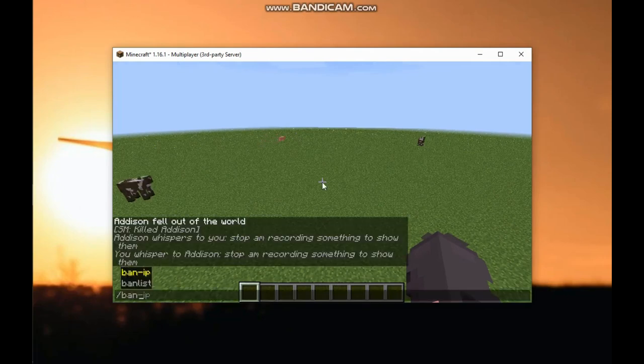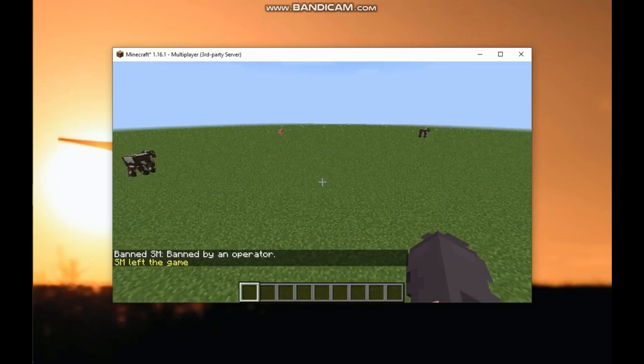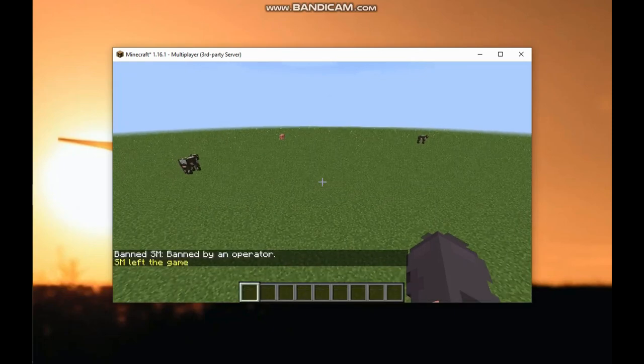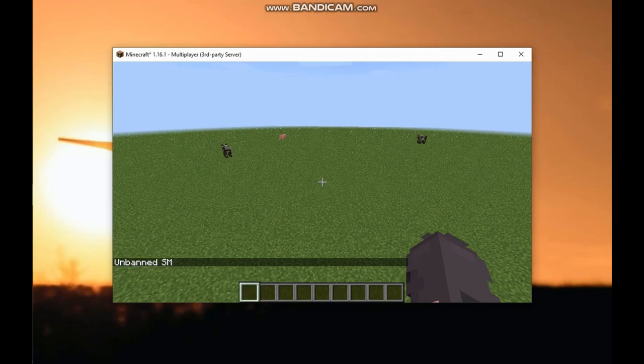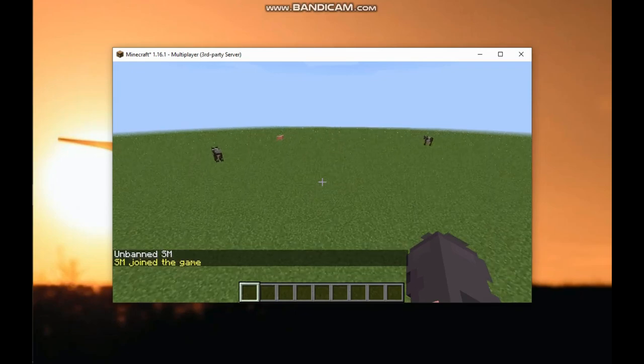For the ban, you just type slash ban then the username. That bans him from the game and he can't come back in. If you want to bring him back, instead of typing ban, you type slash pardon then the username — so slash pardon then sm. Now he can join back. If you don't unban him, he can't get back into the game.